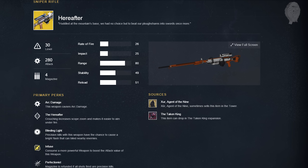There's also an arc sniper rifle that looks really cool — I'm definitely looking forward to it. The Hereafter perk means crouching increases scope zoom and makes it easier to aim under fire; Blinding Light means precision kills have a chance to spawn a bright flash that blinds nearby enemies; and Perfectionist refills the magazine if all shots fired are precision kills. This weapon is basically Black Hammer 2.0 — camp, crouch, pick off enemies' heads, refresh your magazine, and blind surrounding enemies.